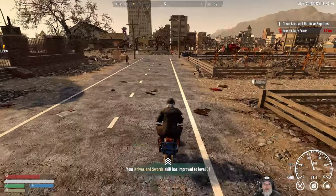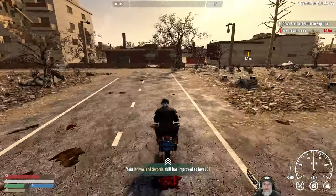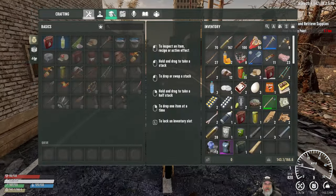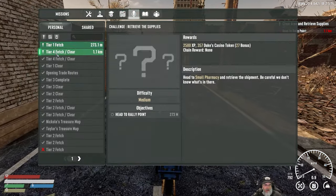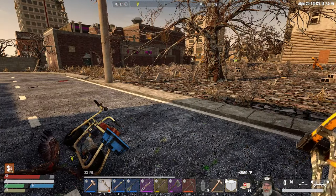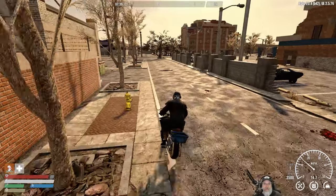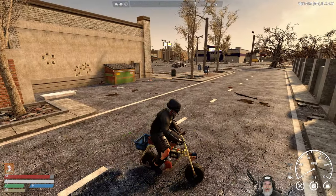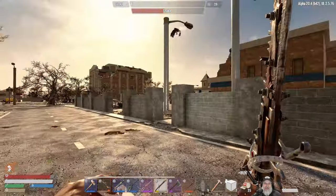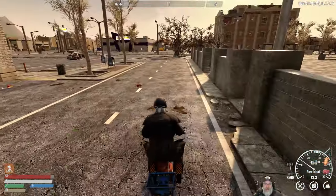Knives and swords skill has improved to level three — I'll take it. We need to switch to our level one quest first — I was going to do that and then got sidetracked by skill points. Those buzzards are a pain in the ass. Let's bandage up because we have an abrasion and need to get fixed up anyway.